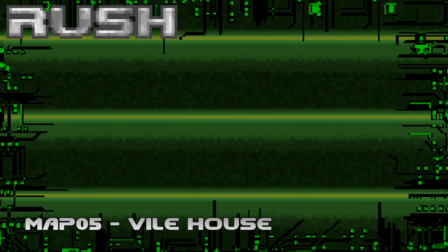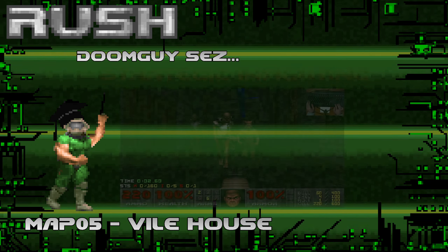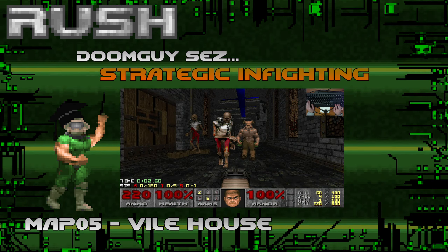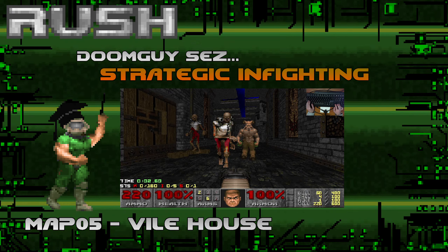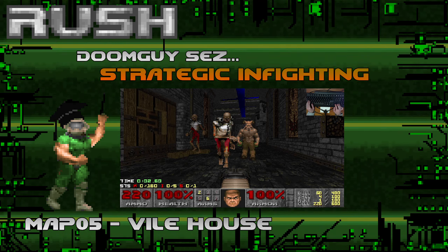Map number five of Rush, Vile House. The tips we're going to learn this time: strategic infighting. Size up what's going on in front of you and if the monsters look like they could have an infight, let them have it. Instigate it and let them go to town.